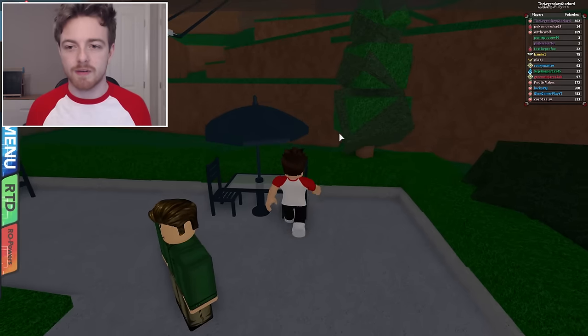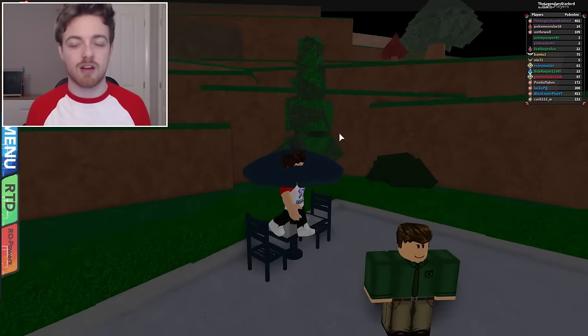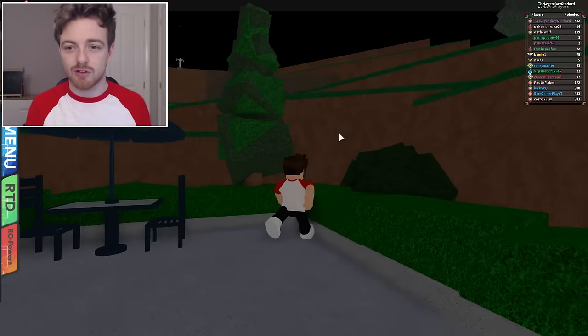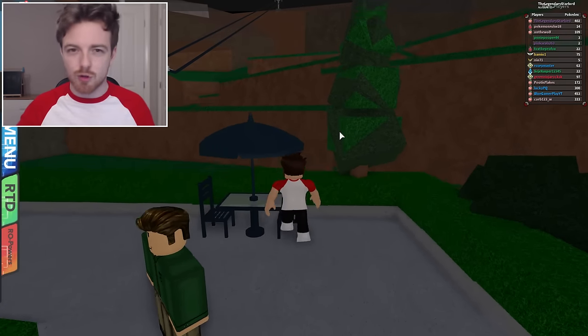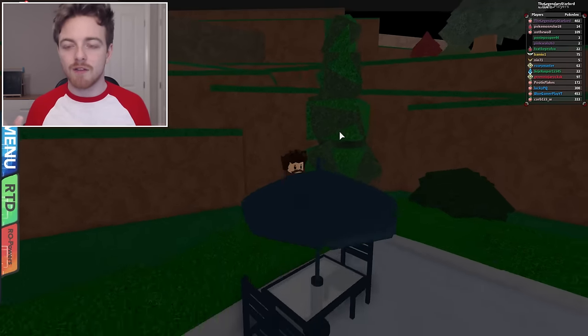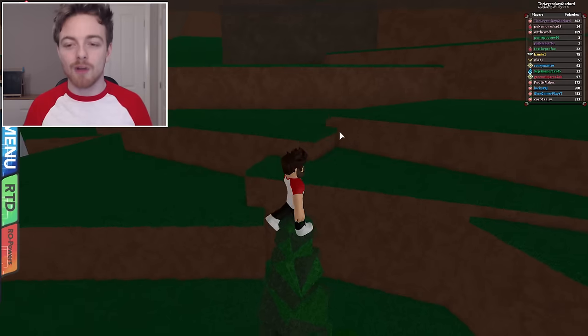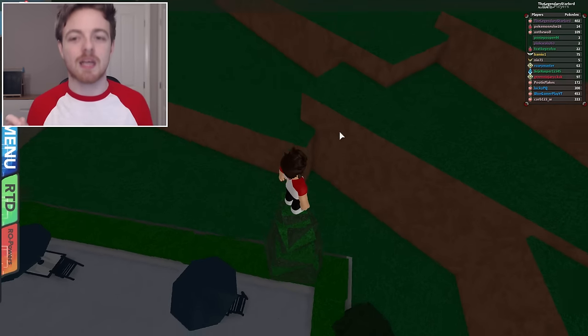So what we wanna do is climb up on this little table and chair set, and we wanna run towards this tree right here. Just kinda run towards it — sometimes you will get it, sometimes you won't. You just need to keep on trying. We'll eventually bop up on top of the tree, like so, and once we're on top, this is where the tricky part is.